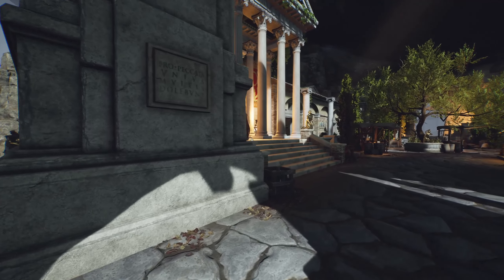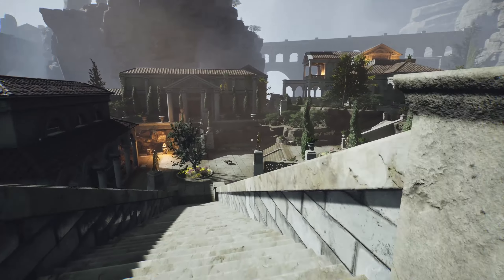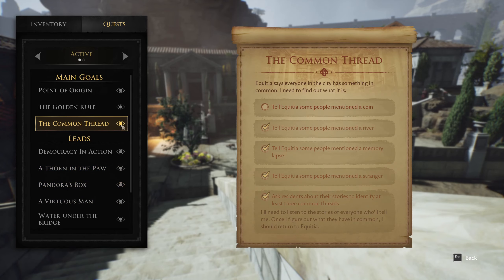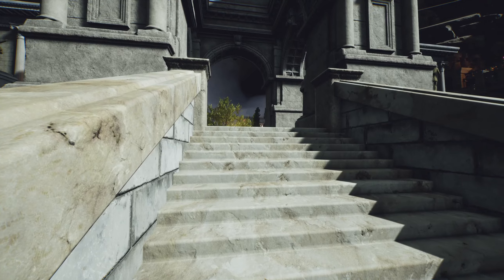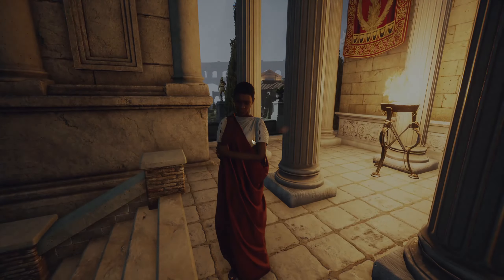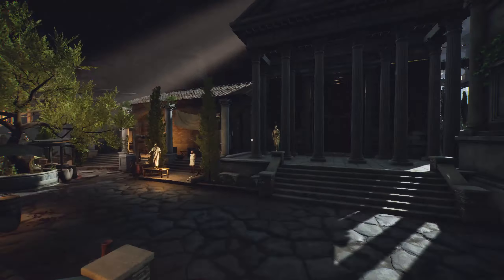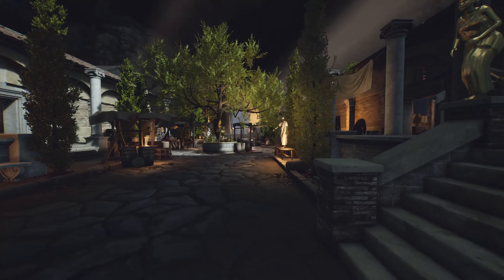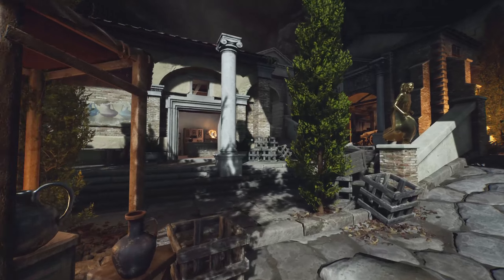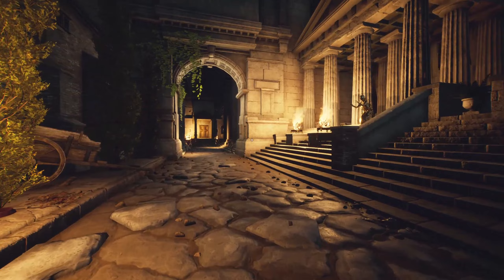Long story short, we should try to figure out where the priestess is. Maybe this will help us track her down. Sometimes we have to talk to somebody before the quest marker will kick in — let's see if that theory checks out. It's possible that she could be in the baths already.